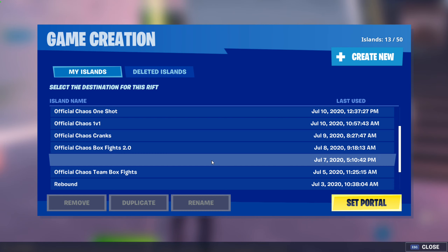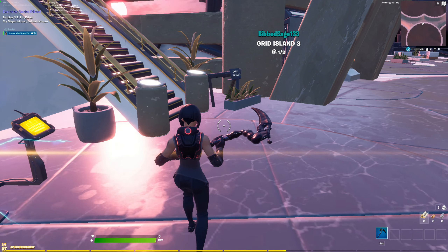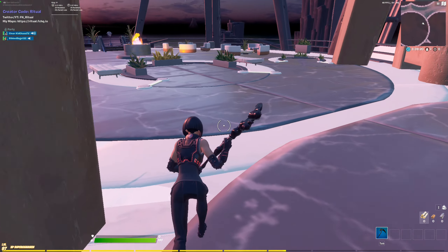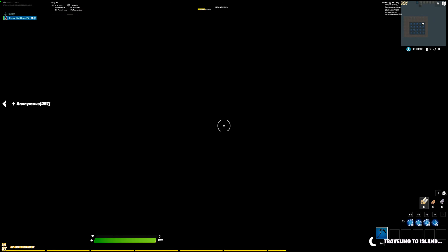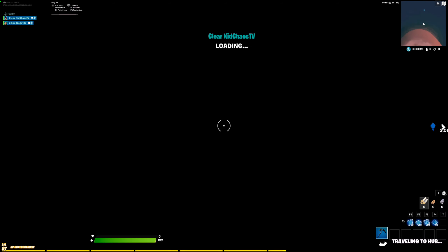But today we're going to show you how to get edits in someone's map without edit permission. To do this you want to go into the map that you want to destroy. This will work in maps that people are actually playing on. So we're going to mark this map.